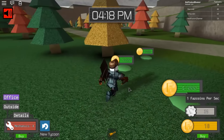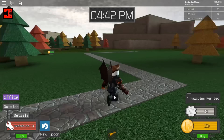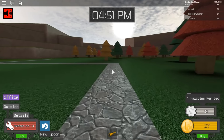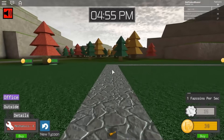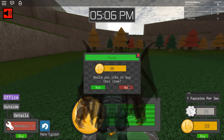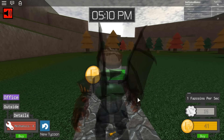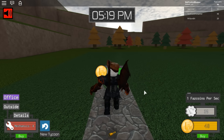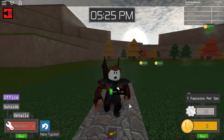Let's go ahead and start by buying our tycoon. The first thing we can buy is a pathway. Wait, look over here — this is different because the animatronics are outside. These are the Halloween nightmare animatronics: nightmare Freddy, nightmare Bonnie, nightmare Foxy, and nightmare Chica. That is super freaking cool. And obviously this pathway leads to our house.